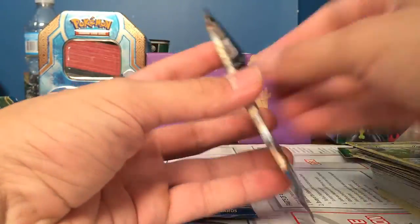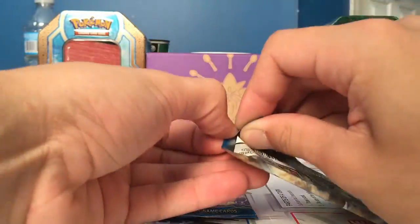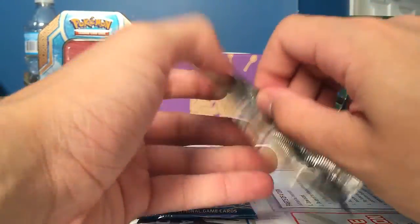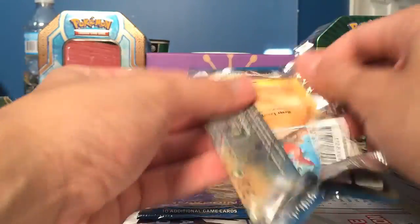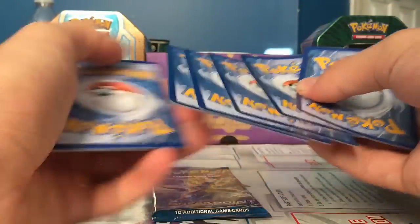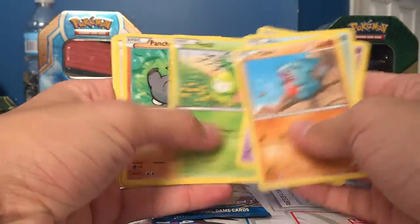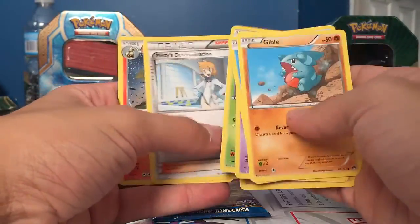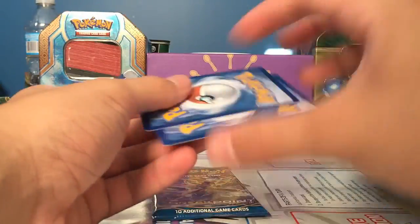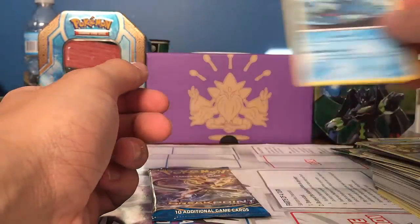So we have two packs left of our Breakpoint booster box. Let's go with Mega Gyarados for our first. This opening has been pretty successful — I'll do a recap at the end. Gyarados Spirit Link, Misty's Determination, and Arcanine. Our Reverse is an All Night Party, and our Rare is a Seismitoad.